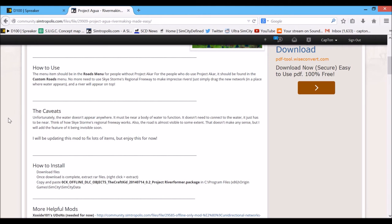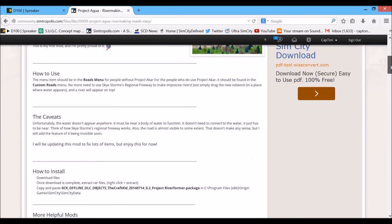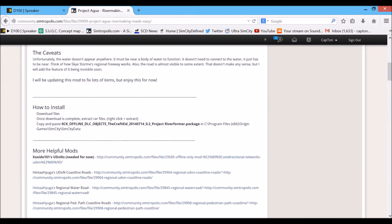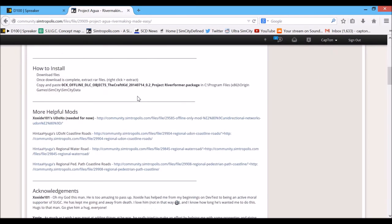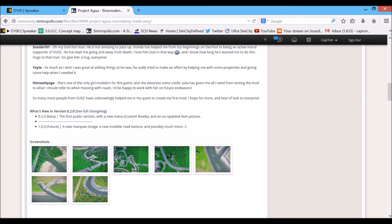It says: 'I will be updating this mod to fix lots of items, but enjoy this for now.' That's what I'm talking about — he knows there are issues, he knows there are going to be problems, which is why it's going to get more updates. Also, you need UDON, which he has linked to. He also suggests more helpful mods: UDON coastline roads, the regional water road, and the regional pedestrian path coastline roads, all done by Hinata.